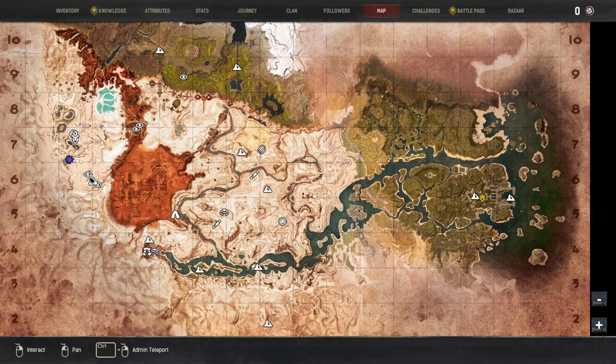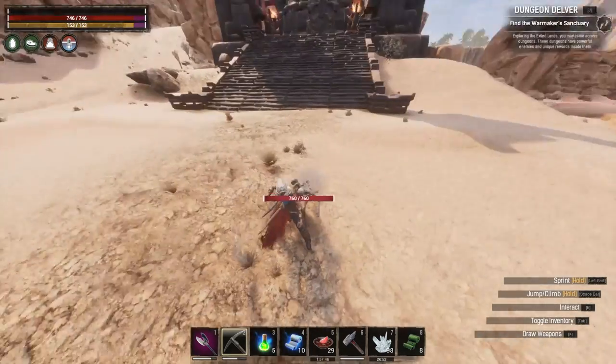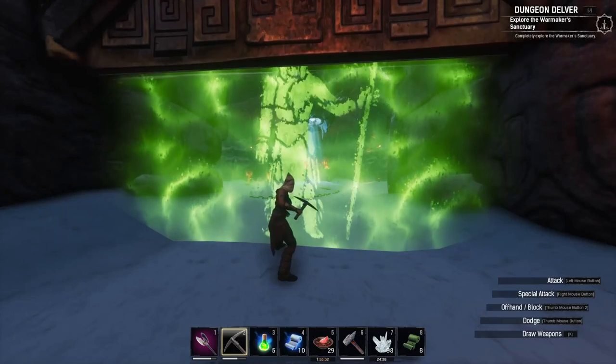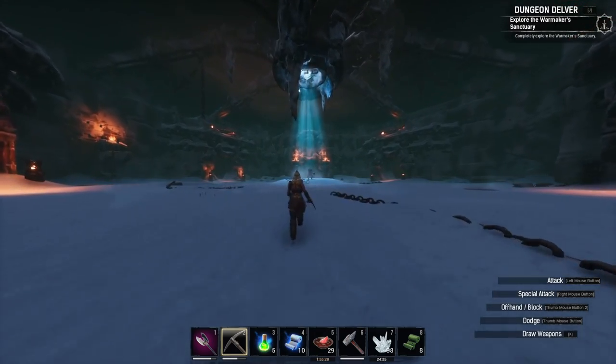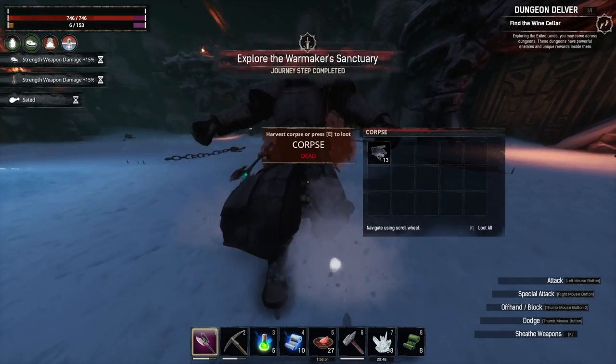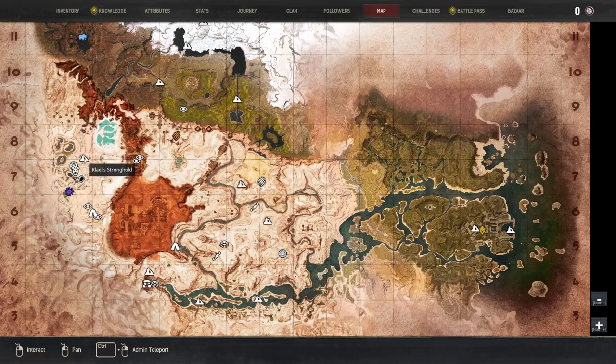Rhino Horn Ridge — very easy to find via Sepermeru, which you can find by going through the Midnight Grove, or you could craft a midnight alchemy recipe at home and teleport there and then come here. There's a hop, skip, and away to the Warmaker's Sanctuary just over here. I have a full dungeon guide on this dungeon so we're not going to fully run through it. Right at the end you're going to find the Warmaker. I have to exit creative mode or it won't achieve. Killing him achieves the achievement — grab his scraps and do whatever you need to do in here, then find your way over to Sepermeru again.